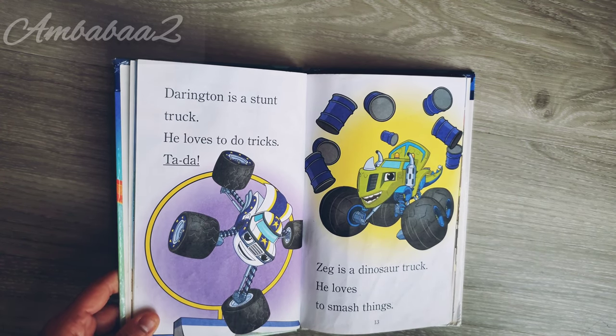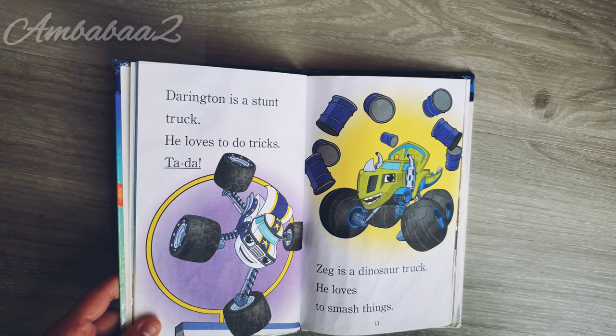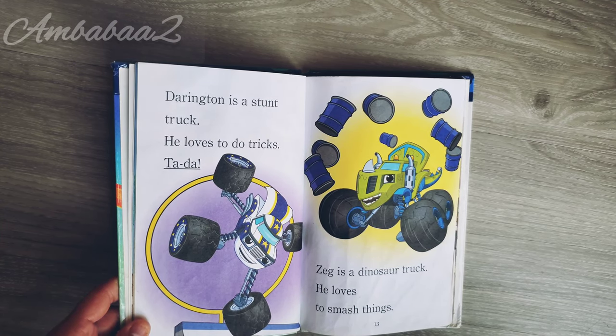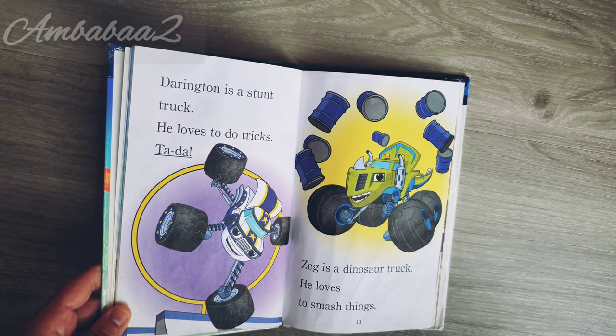Darrington is a stunt truck. He loves to do tricks. Ta-da! Zack is a dinosaur truck. He loves to smash things.